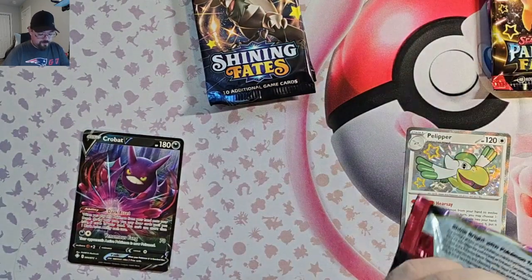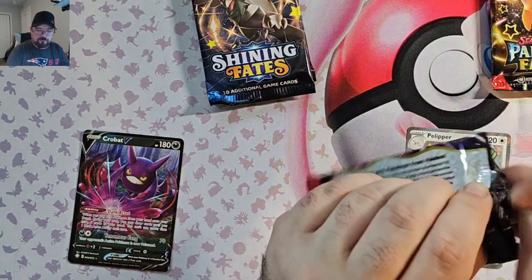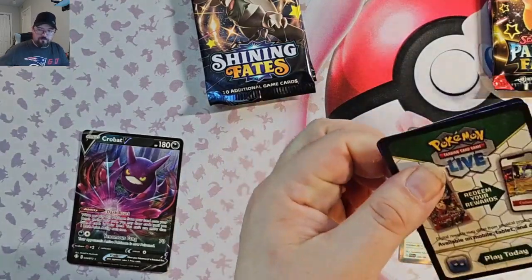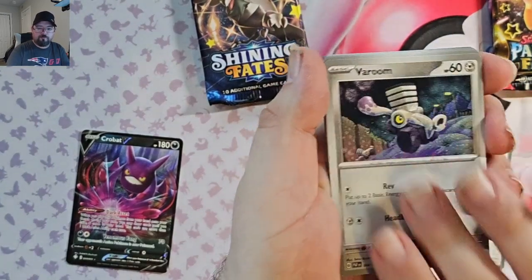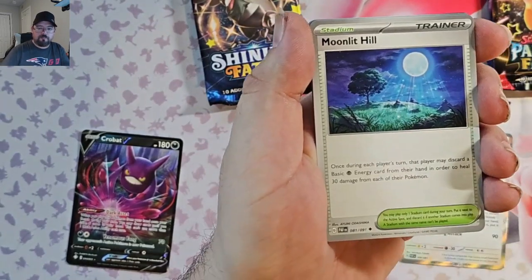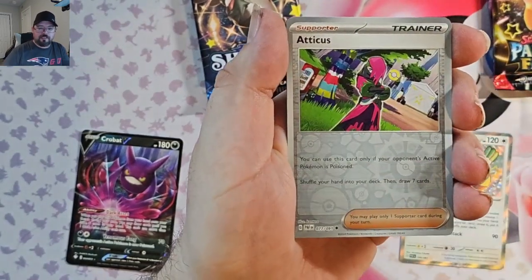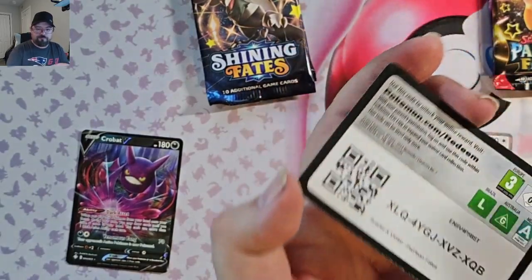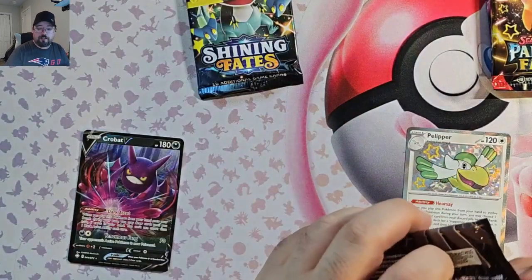Paldean Fates pack 3. We've got Charcadet, Glimmet, Varoom, Mankey, Meowscarada, Moonlit Hill, Charmeleon, Duskspun Reverse, Atticus, and a Goldengo Foil — I'm not sure how you pronounce it.